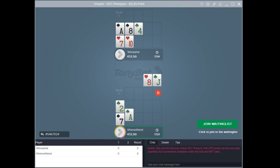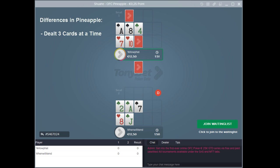Gameplay starts off the same as Open Face, each player being dealt five cards and placing them in the front, middle, and back hands. Here's the first difference: each player is dealt three cards at a time instead of just one. They have to discard one and add the other two to their hand. Because of this, Pineapple can only be played with two or three players — either heads up or three max — or you run out of cards in the deck.